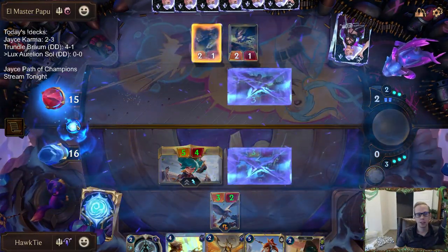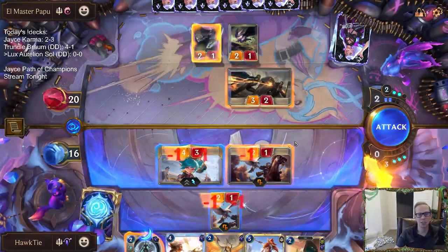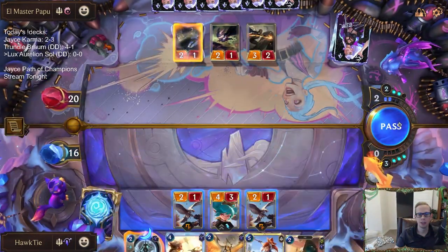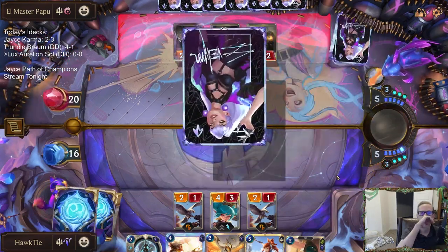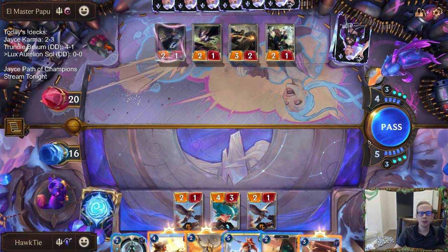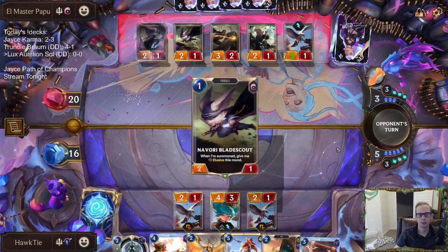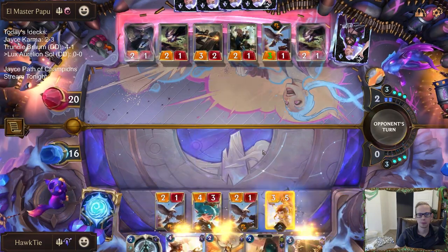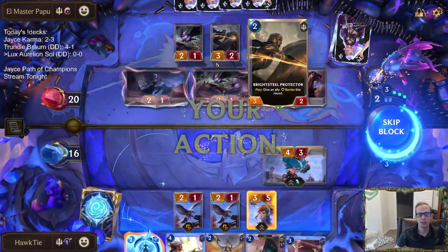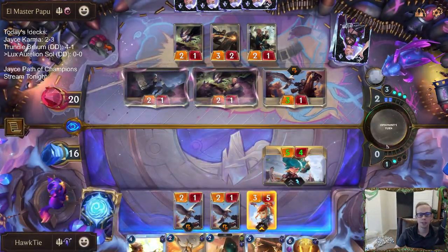Let's just attack like this. They use Sharp Sight to block; I Pale Cascade — I could use Twin Disciplines but that'd be kind of rough. Just because you can't do something doesn't mean you have to do it. I definitely wanted to Sunhawk something larger but obviously we can't stop the tracker with the Sunhawk, so just force them to use one of their spells. They should definitely have a spell here — this shouldn't really work, but we get two mana on Lux.